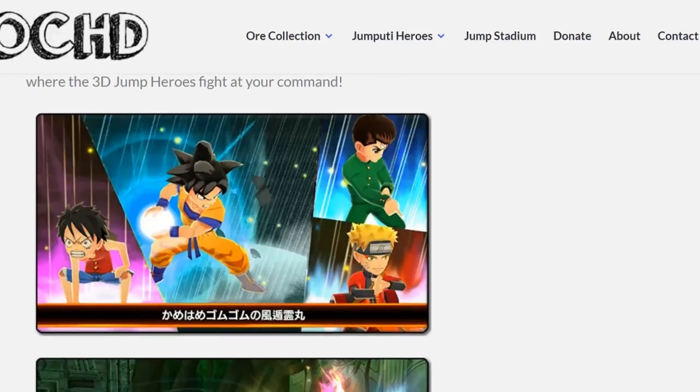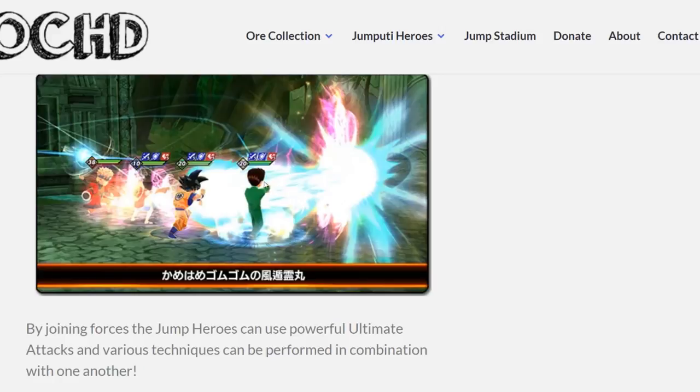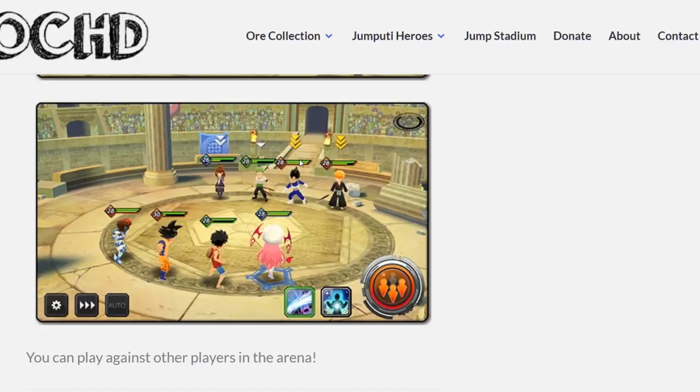We have Yusuke, Sage Mode Naruto, Goku, and Luffy going Gear 2, using powers and stuff like that — Rasen Shuriken, Gum Gum Pistol, Kamehameha, Spirit Gun. You have an arena which is going to be PVP, I'm assuming you're fighting actual other people's characters. There's Ichigo — this is like pre-Bankai Ichigo — we have Vegeta, and then we have Zoro pre-time-skip.